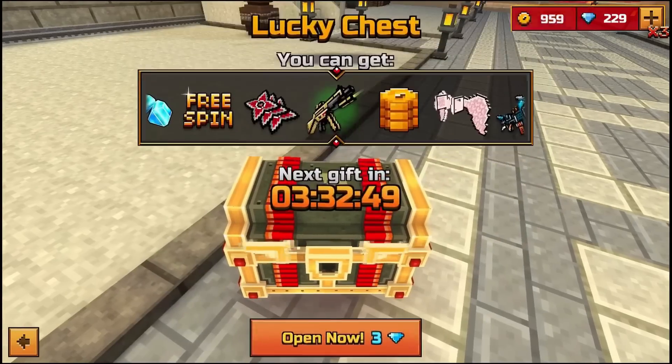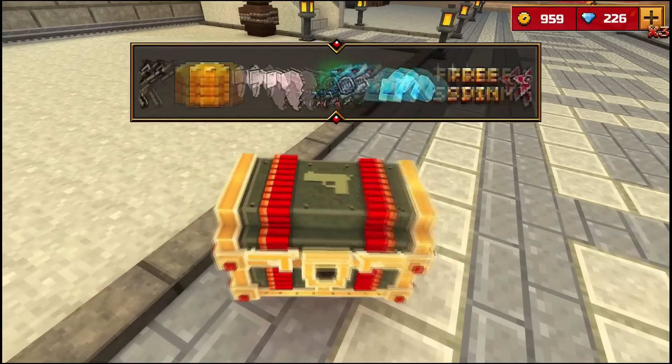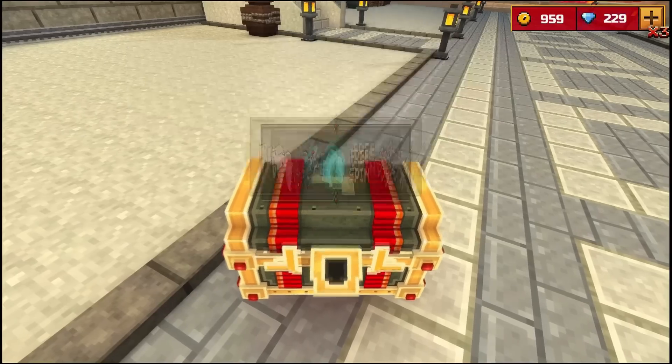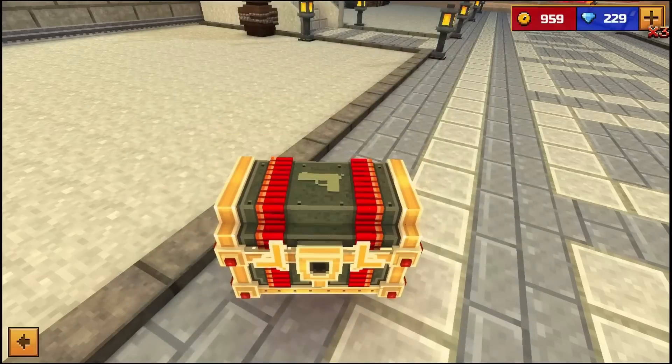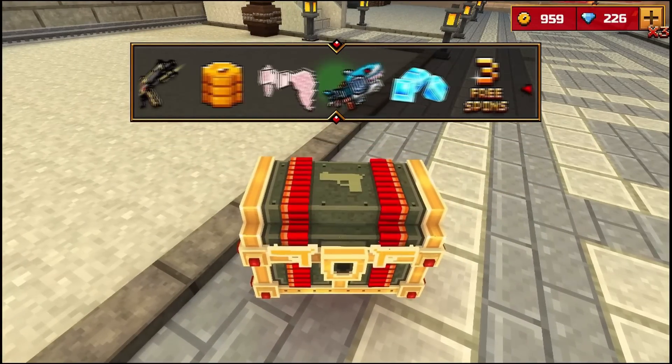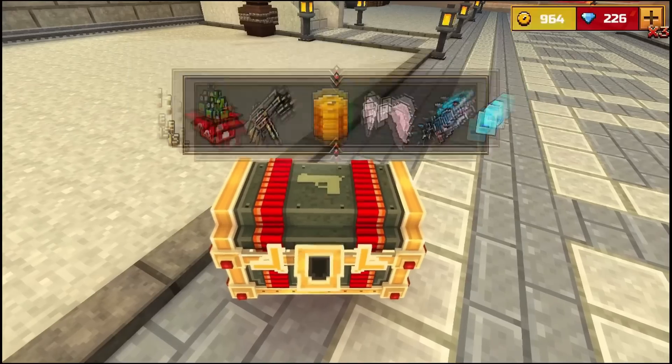Let's open five more chests. That is it. Can we win something in five? Probably not, but at least we're gonna get something. Can I get a lot of gems right now? Three. All right, that is our second one right now. Give me something good. I'm getting you so many coins — this is ridiculous.